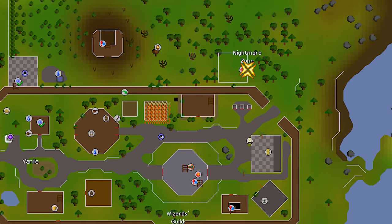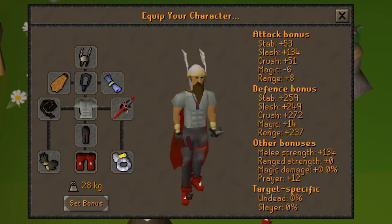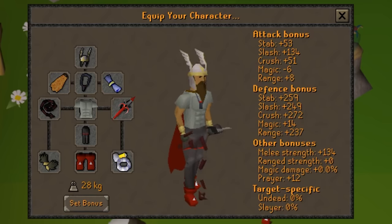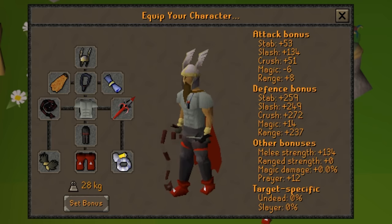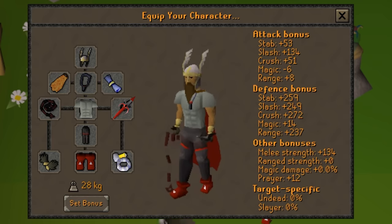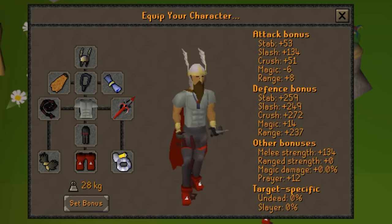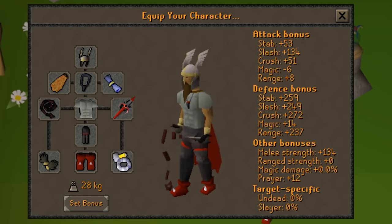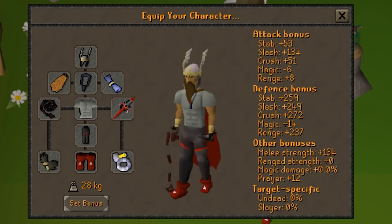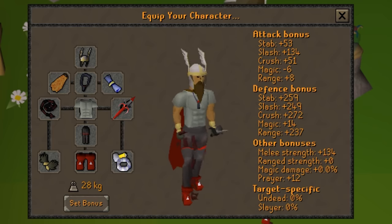Nightmare Zone is a minigame located a little bit north of Yanille. For recommended gear at level 70, there are two good cost-effective options. For training Attack or Defense, you definitely want to pick up the Abyssal Whip, which is amazing and only costs around 2 mil right now. To go with that, you probably also want an Amulet of Fury, the Obsidian Plate Legs, and the Berserker Ring — that will give you the most cost-effective DPS increase available at that level.